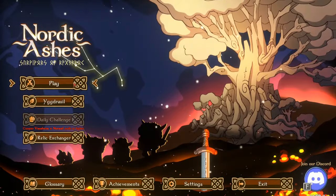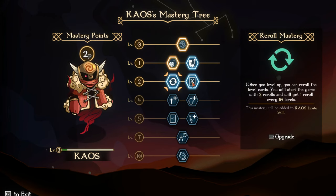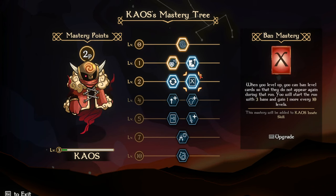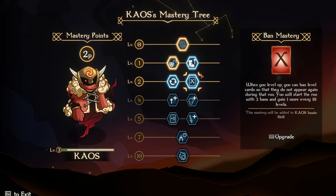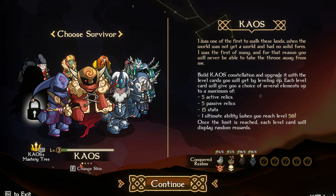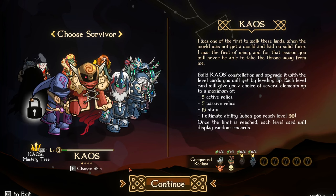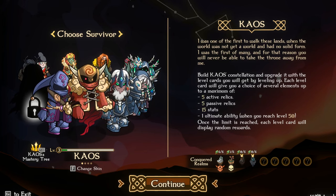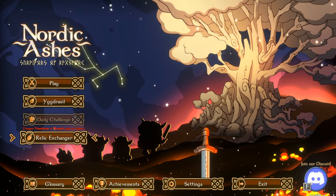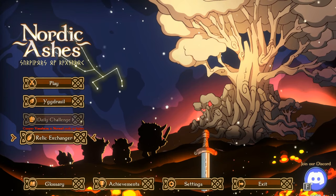If you guys ended up enjoying this, make sure you tap that like button down below. If you guys are new to the channel, don't forget to subscribe — every little bit counts, and I greatly appreciate it. When you level up you can reroll the level cards — you'll start the game with three rolls and get one reroll every 10 levels. You can also ban level cards so they do not appear again during that run — you'll start with three bans and gain one every so often. Once again, if you guys enjoyed, tap that like button. We'll be playing Axledoor next and finally leveling up — we only got 28 leaves, but hey, thank you guys for watching. This has been Nordic Ashes and I'll catch you guys in the next episode. Peace!